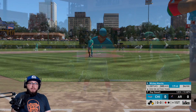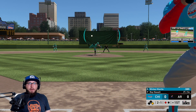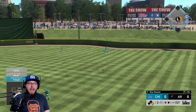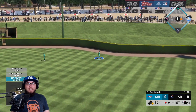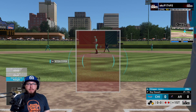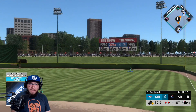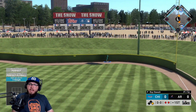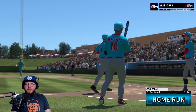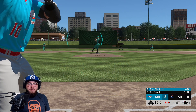We walk and reach base — his fastball was high and away. Then Chipper Jones comes up and absolutely launches a no-doubter home run! That puts us up two to nothing here in the first. Chipper has been pretty decent for us online — a perfect home run.